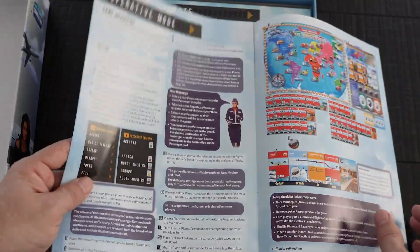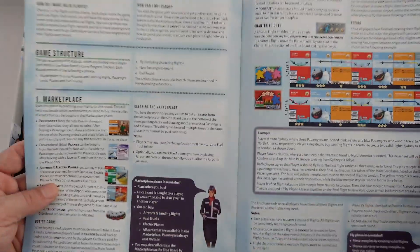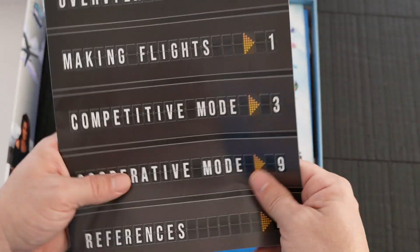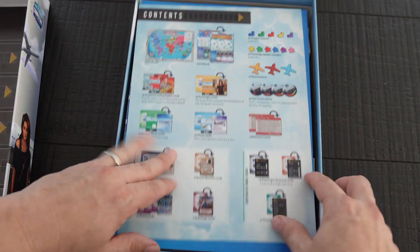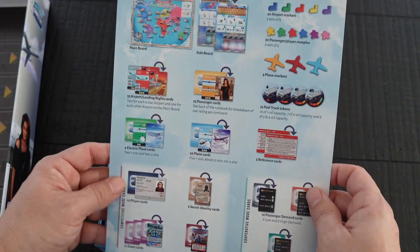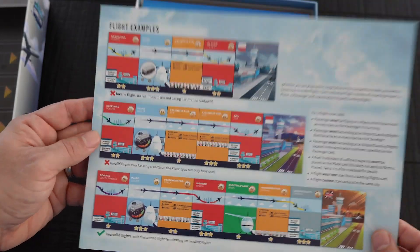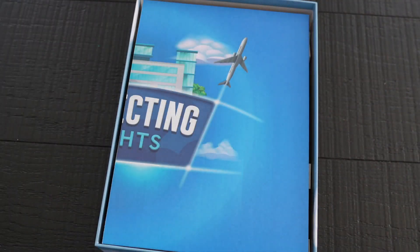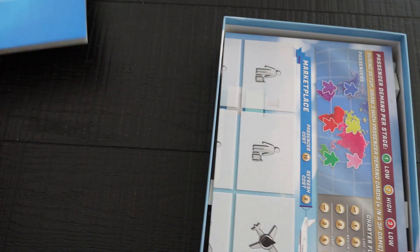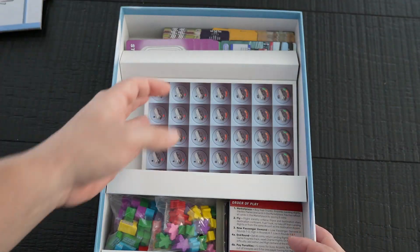I heard this game is better in one mode — I think it's competitive — but I can't remember right now, so we'll have to take a look at both. Anyway, the rulebook basically gives you an overview of the content and some flight examples, which is handy. This is the game board — we'll put that aside and take a look in a second. This is also part of the game board.